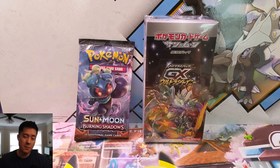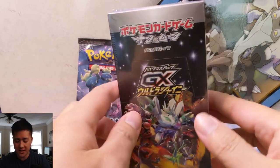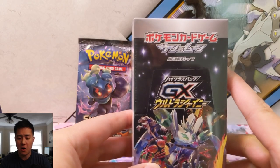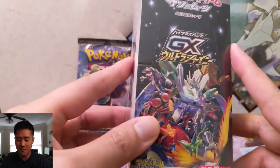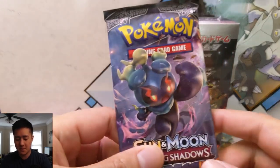What is up everyone, I'm Moanda Turtle. Today we're doing a Pokemon opening — we have another box of Ultra Shiny GX. Rumor has it that this set will be coming out in English, maybe in the fall, so really excited about that. That would be amazing, and just to continue to build up the hype we're opening another one of these boxes.